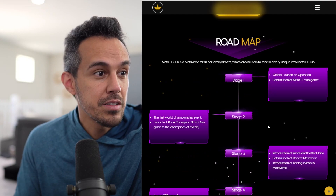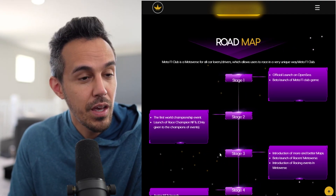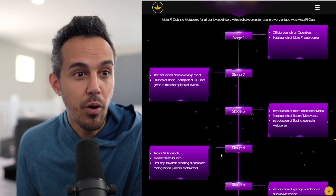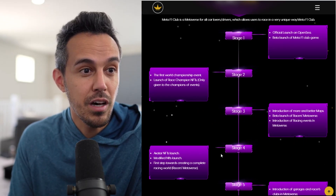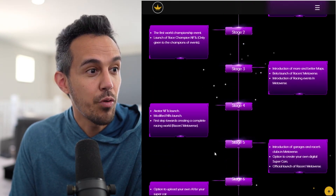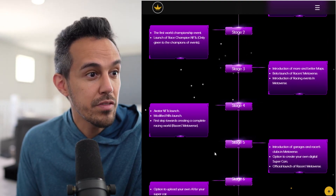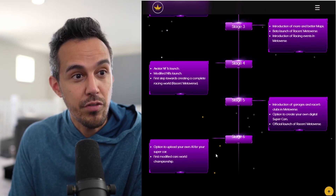Let's look at the roadmap. Stage one: launch on OpenSea and beta launch of the game. Stage two: first world championship event and launch of Race Champion NFTs. Stage three: introduction of more and better maps — which is going to be really cool — more metaverse content, beta launch, and racing events in the metaverse.